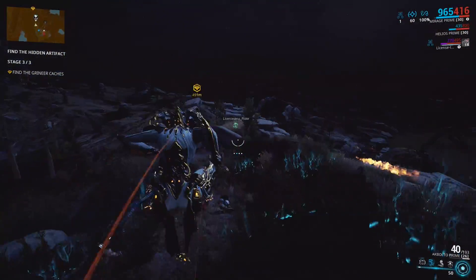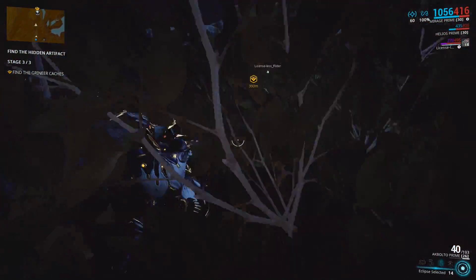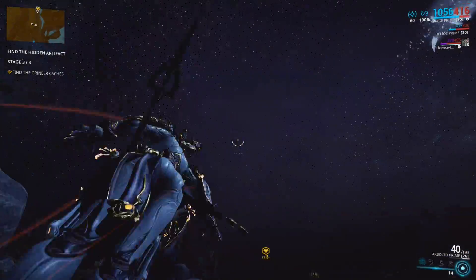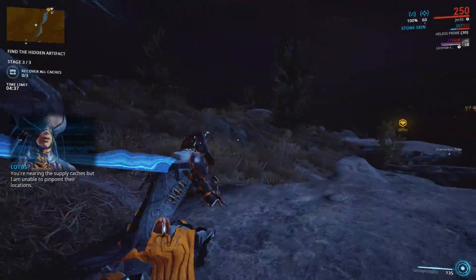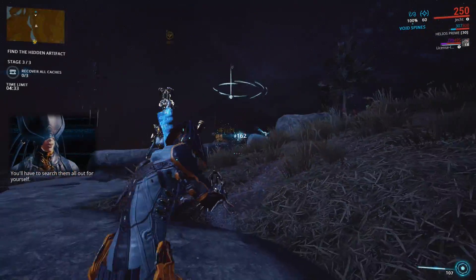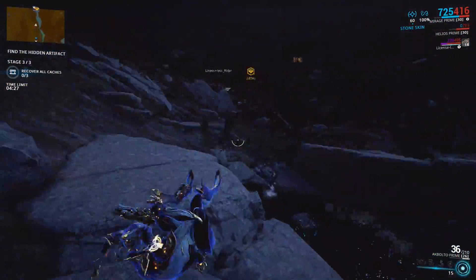Running the Hall of Malevolence augment mod for Hall of Mirrors is worth it, because Hall of Mirrors is kind of her party piece. If you also want to run Total Eclipse, that augments her Eclipse ability — while active, allies within 5 metres gain 100% benefit from Eclipse, so it works for you and players around you.